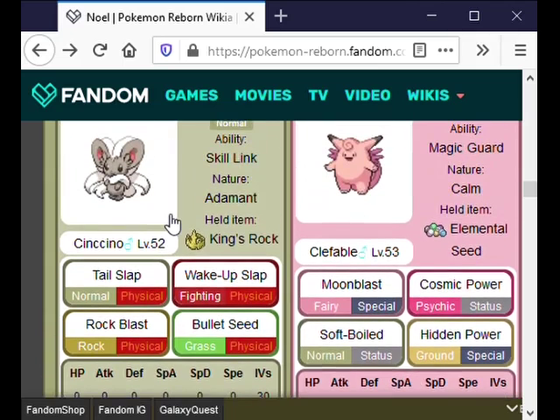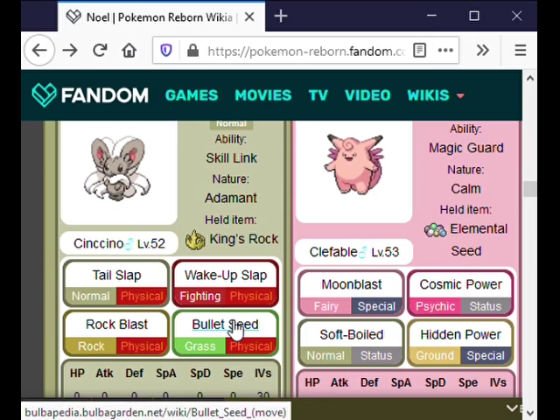One more thing to note: this is the last gym battle before I get access to X items from the Department Store. So if the Cencino is sent out via the Red Card, Stantler's already going to get a plus-attack boost, and I'm going to try to set up Stantler and sweep with it — basically just use the rest of my X items. That's probably going to work. This thing is super annoying with the King's Rock, but I want to try it. Frankly, Stantler's not going to be very useful later in the game, though Sap Sipper can come in handy against some opponents.